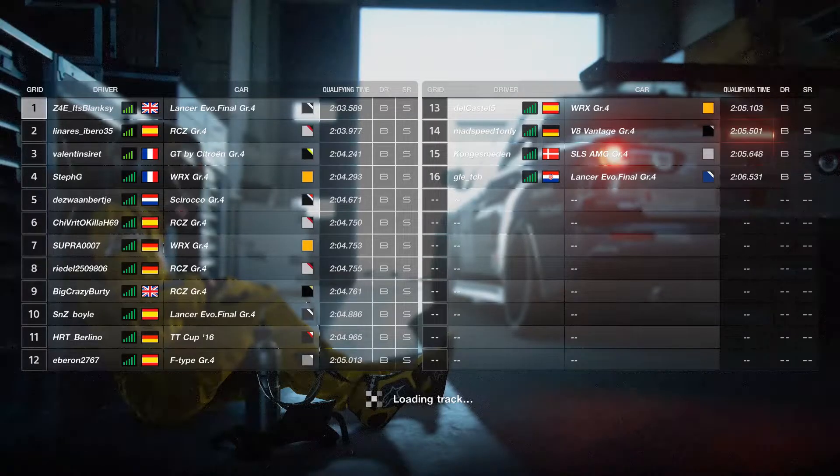I opted for the Evo as that was the car of choice for qualifying, so I decided to use it in the race. As you can see from my time in pole position, I did a 2:03.589 which for me is rapid. I put a lot of time into practice, which I'm going to show you now, because I was using a certain baseline from Ollie's hot lap. Let's get straight into the qualifying and I will show you how I did.